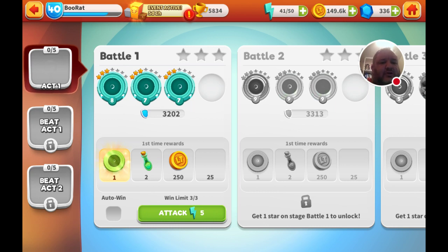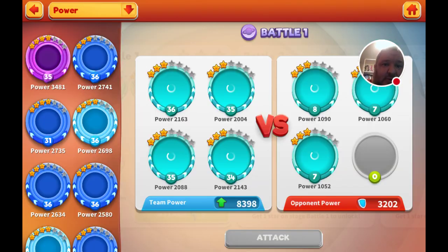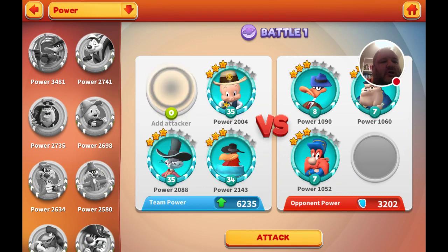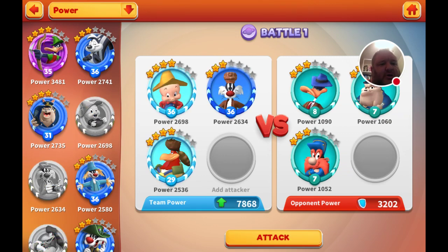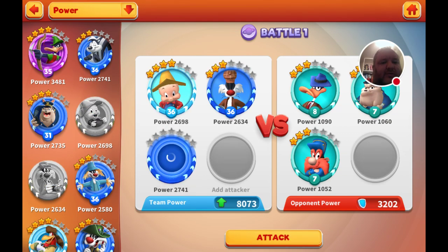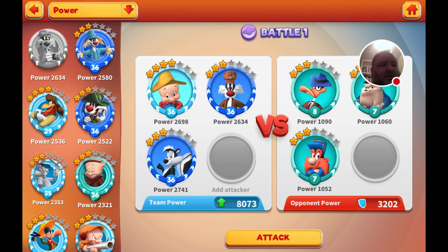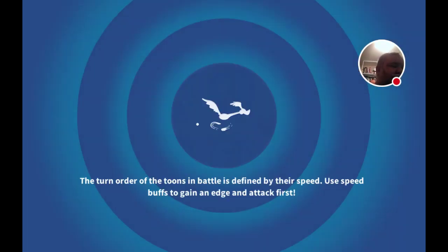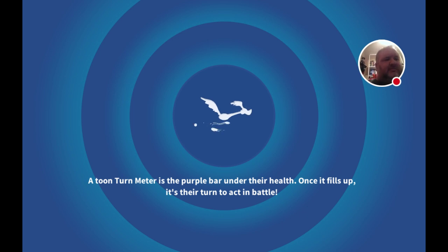So like I said, it's three acts, five eggs each. It looks to be pretty similar to the Petunia event, so you're really going to have to figure out who you want to go with for this team. It doesn't really matter because you're going to be able to walk through these first events.